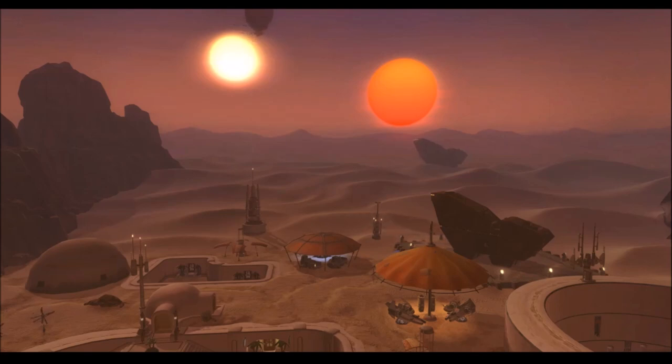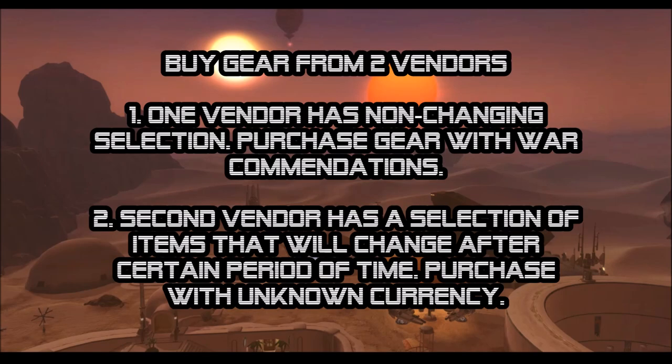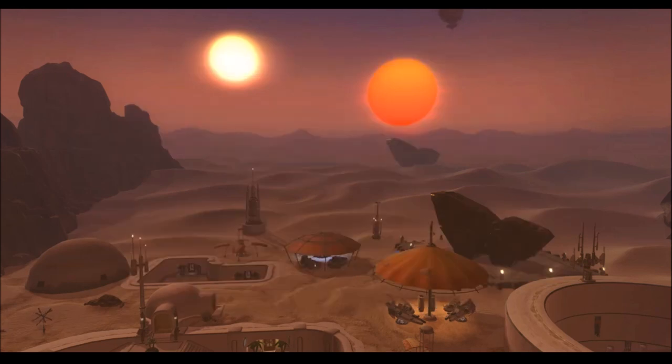There are going to be two new vendors that will also provide gear. The first is a simple standardized vendor where you can pay using war commendations — a new type of legacy bound currency that can drop from crates and other sources — to purchase specific items for specific slots. The second is a rotating mystery vendor that will change its selection after a certain period of time, and eventually all items including tacticals will cycle through it, just not at the same time. We don't know yet whether that vendor will also use war commendations or a different currency.